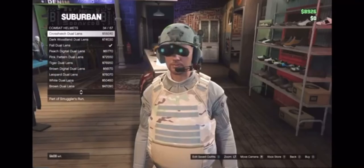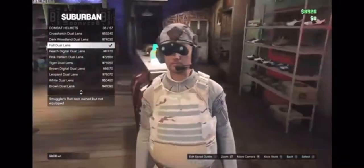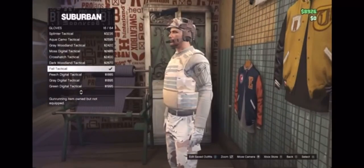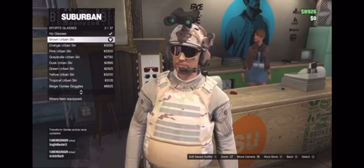Next is the helmet. Under combat helmets, we'll be choosing the fall dual lens. Then head over to accessories — under the gloves section we're going to be using fall tactical. For the glasses, under sports glasses, we'll be using the brown urban ski.